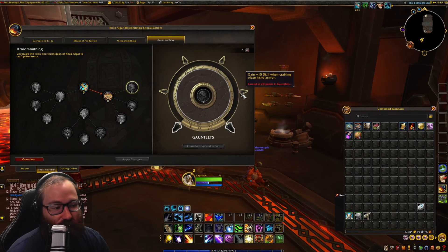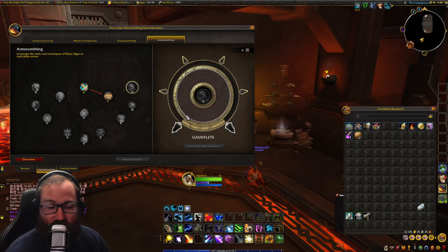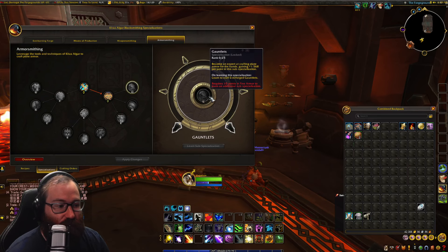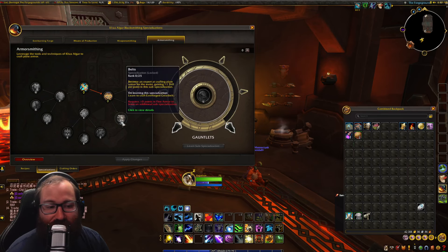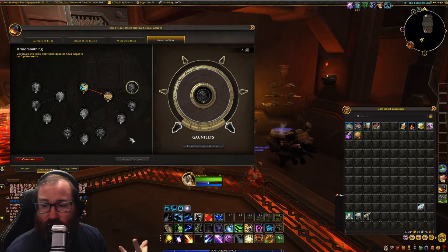You really only need 20 points in these unless you want free repairs in your armor slot. It's not too crazy to do that, so I would highly recommend that you just go 20 into those. If you're still struggling, you can cap it out for the extra 5 points. But that would be my recommendations for armor smithing and blacksmithing, just on a pure profit note.